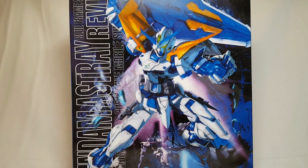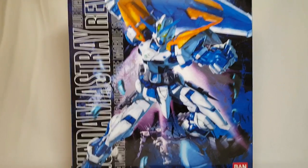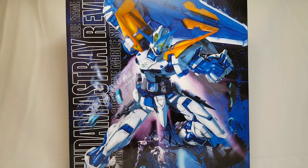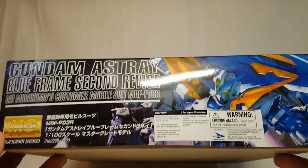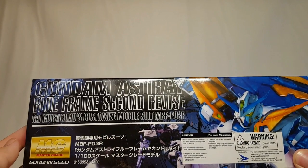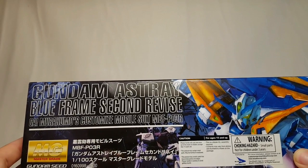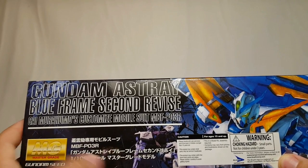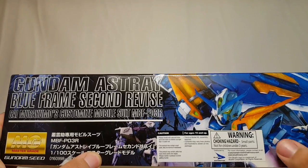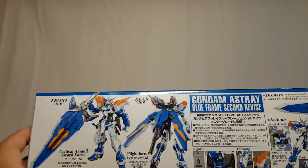It's doing this great overhand shot swinging its giant sword, and it says up at the top 'Master Grade Gundam SEED,' official Bandai product down at the bottom. Flipping it over — you can still hear some stuff rattling around inside — it reads 'Gundam Astray Blue Frame Second Revised, Gai Murakumo's customized mobile suit.' Then there's a Blue Fin tag with a choking hazard warning.